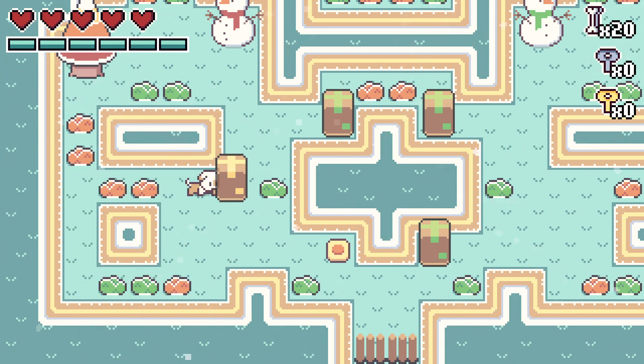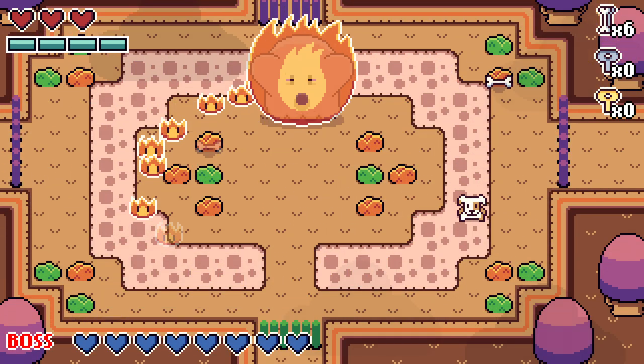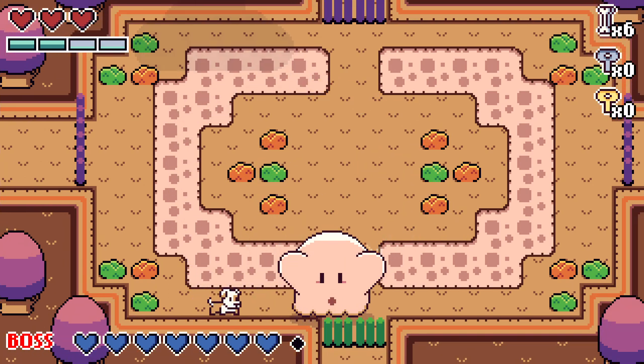While the normal game includes both the action as well as the puzzles, you can actually tweak your experience — not only changing one of three difficulties, but turning it to be focused only on the puzzles or only on the action.